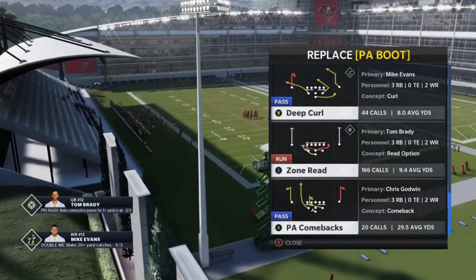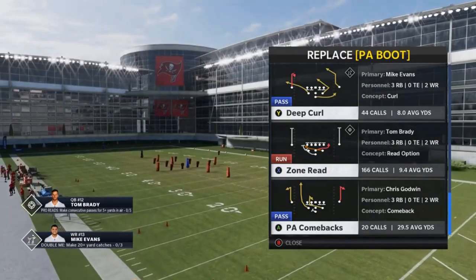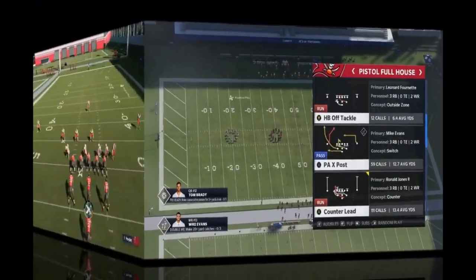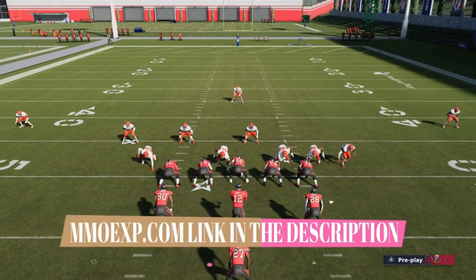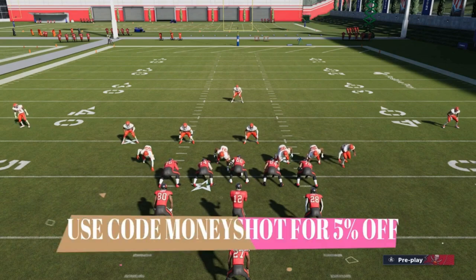Those are my four options — that's typically how I run this offense. The last play I'll just pick the halfback off tackle. This video is also brought to you by my coin sponsors at MMOXP.com. If you're trying to get your MUT team up, check them out — link in the description below and use discount code MONEYSHOT to get 5% off.